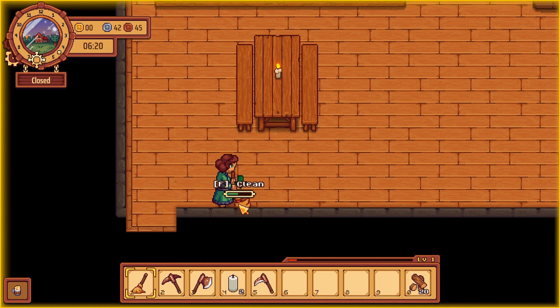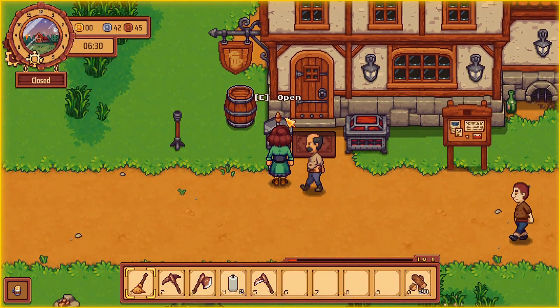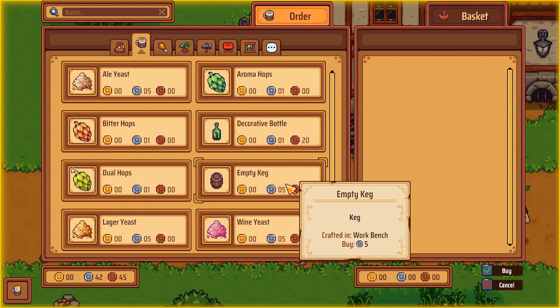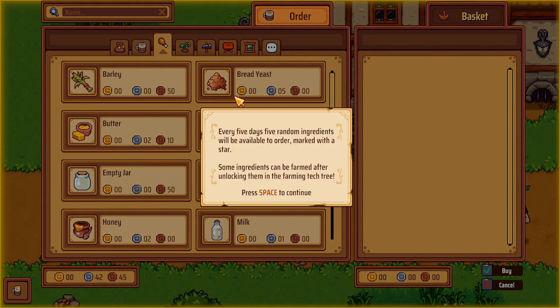I apparently missed some spots from cleaning. Let's get some supplies going. Brewing - let's have a look. Empty keg, wine, sacred bottle, food. Every five days, five random ingredients will be available to order, marked with a star.